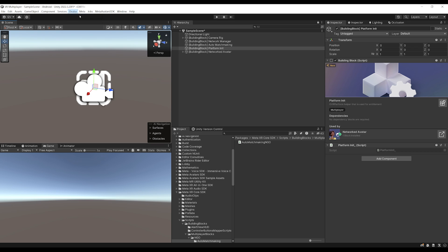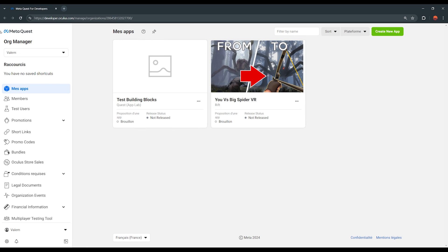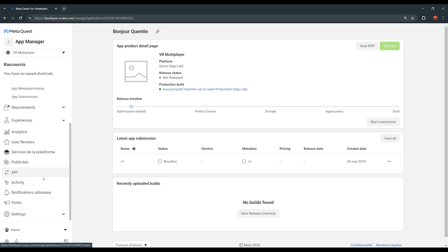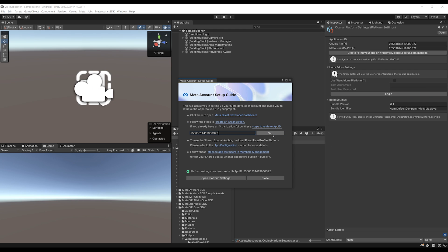Another building block created alongside the Network Avatar is Platform Init, which connects to the Oculus platform to display the user's own avatar created on their Quest. By default the platform will instantiate a random avatar, but if you want to display the user's own avatar, you need to link your App ID. Go to Oculus Tools > Meta Account Setup Guide, click through to the Quest Developer Dashboard, create a new app called VR Multiplayer, select Meta Quest, then go to API and copy the App ID. Go back to Unity, paste it, and click Set — everything is now connected and the Unity project is linked to your Meta account.